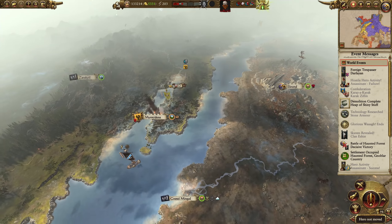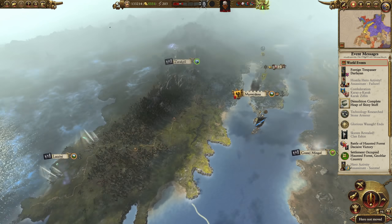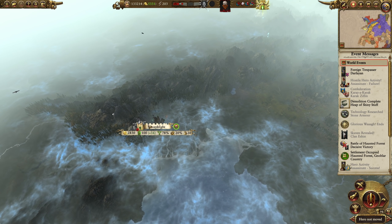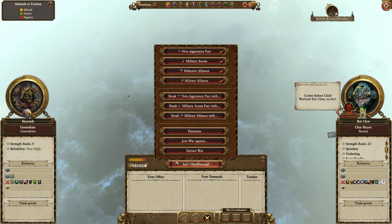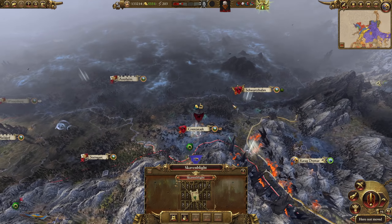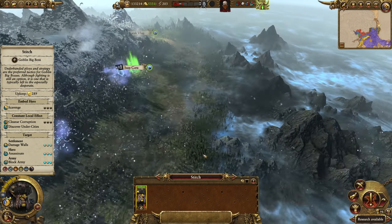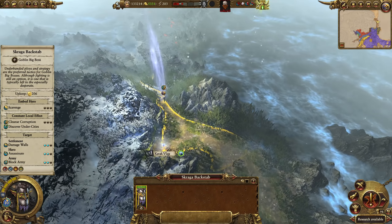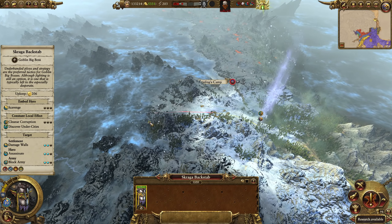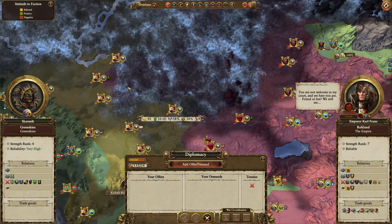It looks like Sartos is expanding, which I'm fine with. It looks like... what's his face? Ickitclaw — Chief Warlock Ickitclaw. Could I maybe... could we not maybe try being friends? Just throwing it out there. I was worried the forces of chaos would be making it down this path, but it looks like they might be heading the other direction, which means they might be bussing up against the Empire and making their life a misery.